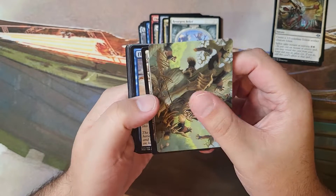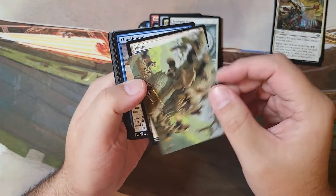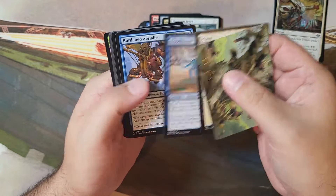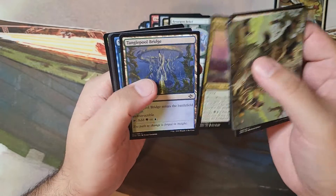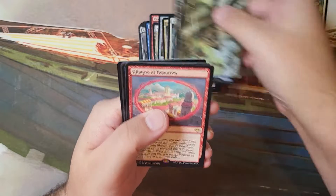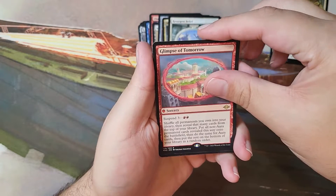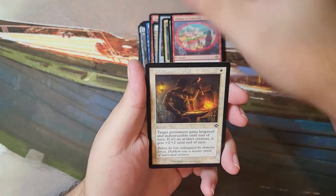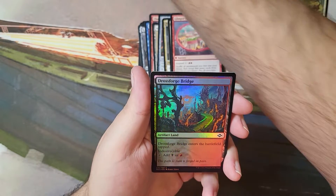Got a signed or stamped art card. Glimpse of Tomorrow. Classic counterspell — got about a thousand of those. Blacksmith's Skill.